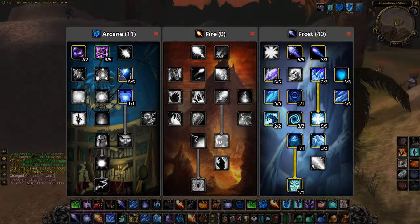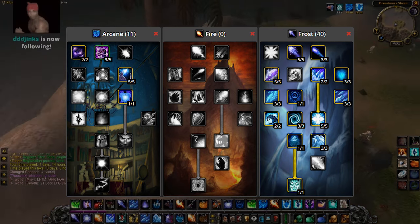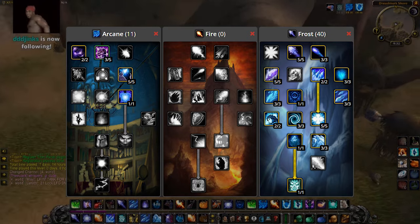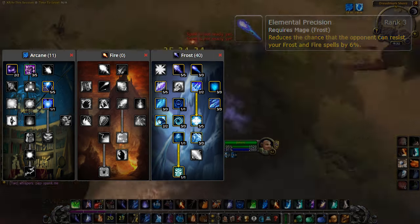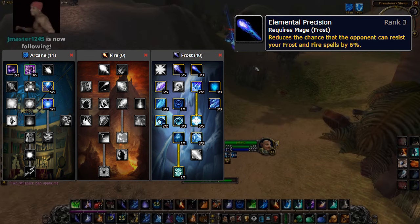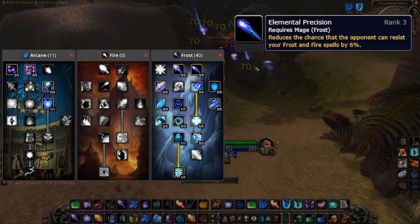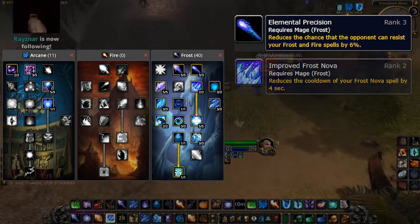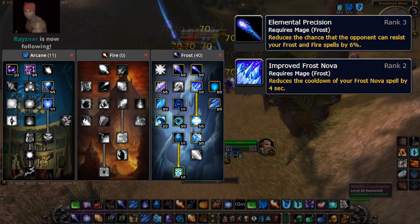Here's the spec that I personally like to run. Keep in mind this is my own personal spec — it might not be the same as what JokerD runs, and it might change depending on your preference. In the frost tree, we've got Elemental Precision, which gives an improved chance to hit with frost spells. This is super important for AoE grinding because one resist on a Frost Nova, Cone of Cold, or pretty much any ability can cause issues when grouping up enemies. We've got Improved Frost Nova, which is arguably the most important ability for grouping up mobs.